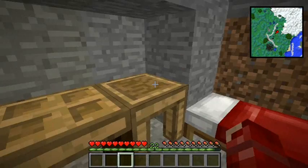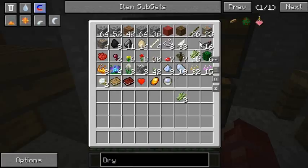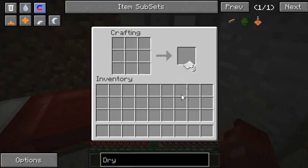I have the full Tinkers' Construct section set up here. I was going to go ahead and make some paper so we can get the tool binding I want, and I've already made two pieces of the setup.